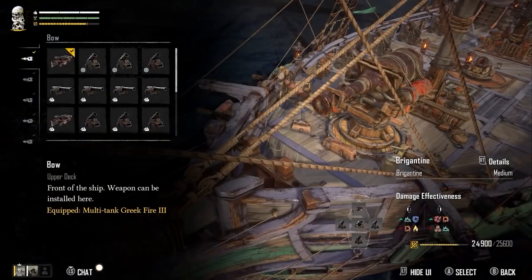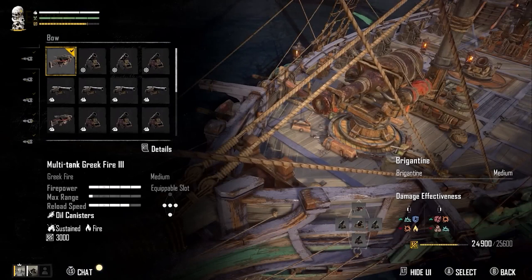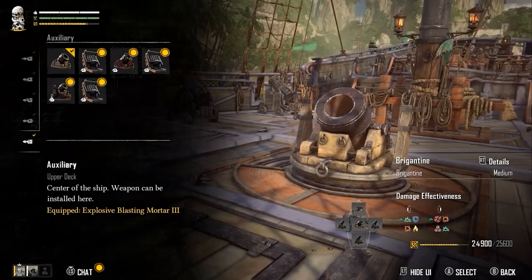The Brigantine seems to be the next tier up from the Dow and will have 4 weapon slots for you to equip cannons and long range weapons. Other ships that we have seen confirmed but don't know a lot about are the Sandbook, the Paddy Wakang, and the Brig.